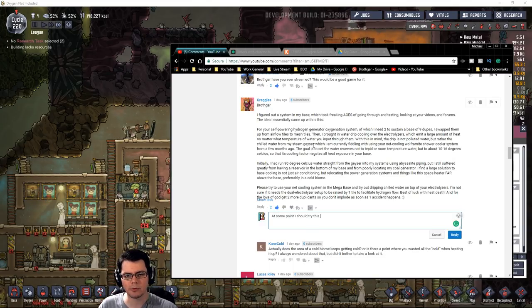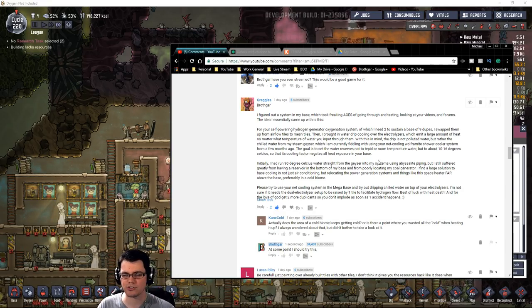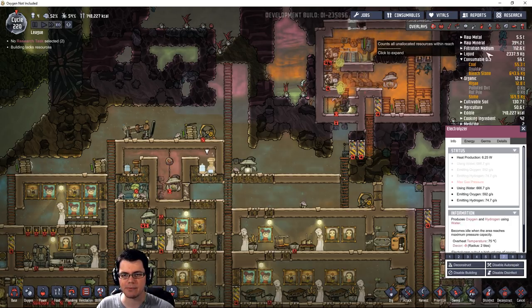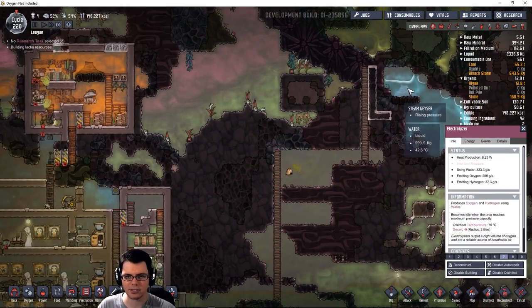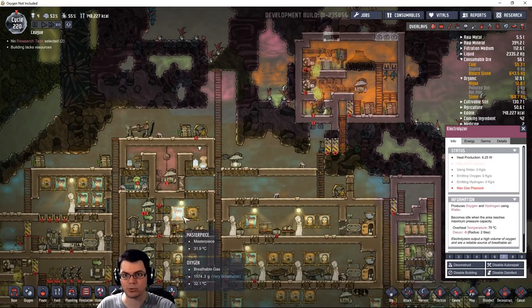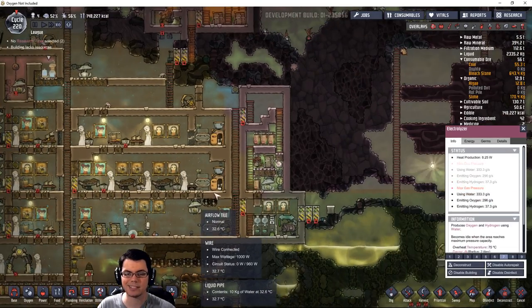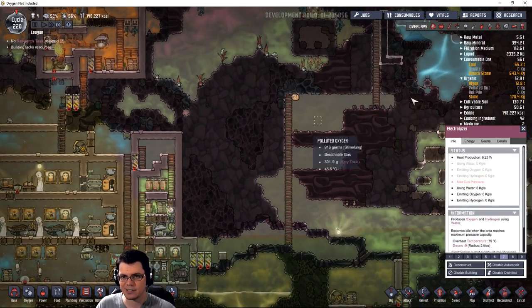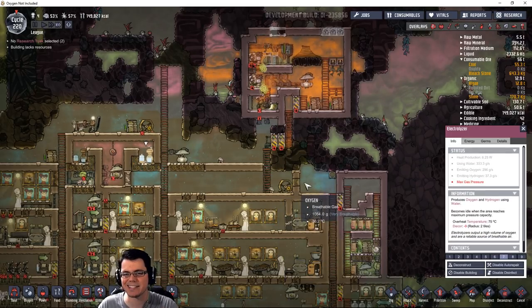He also mentioned tying that in with a net cooling system — self-cooling thermoregulators that can cool something like a big metal shower in order to cool down the liquid. I used that in one video to cool liquid coming out of a steam geyser down to a reasonable temperature. A lot of things like toilets don't care about the temperature of water flowing into them, so that's a different but interesting idea.